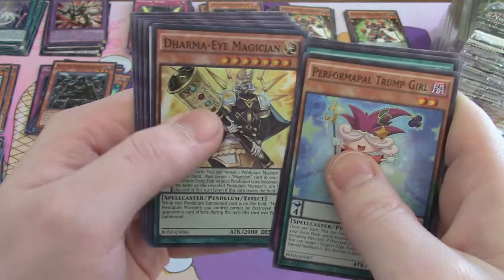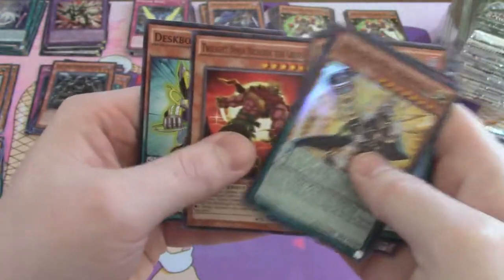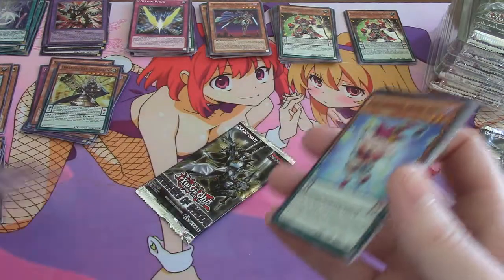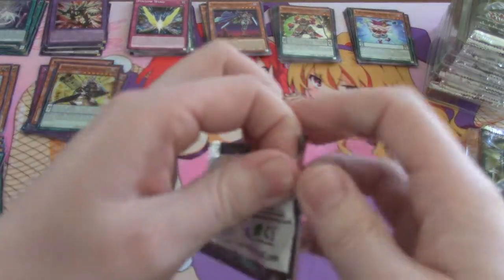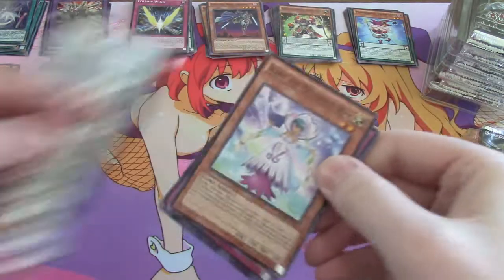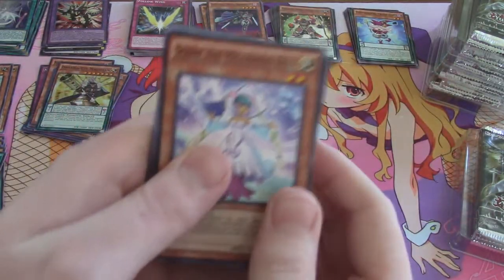Winged Dragon of Ra, Dharma, Magician — okay. Let's see if we can get another ultra out of here. We haven't run into a secret yet, so this could be the box of no secrets — pretty odd to not get one secret out of 30 packs.